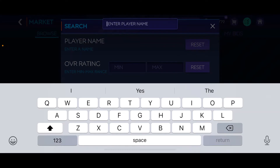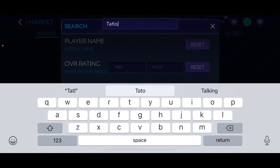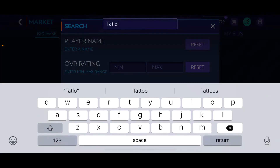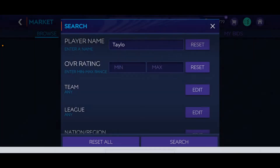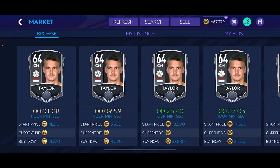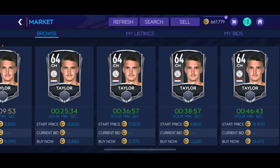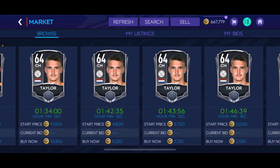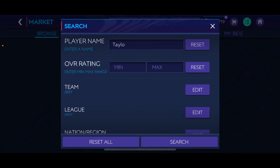On the right side of the center mid is gonna be Taylor, also from Netherlands. There you have him — 64 Taylor. You're gonna want to level him all the way to 81 rated. You can snipe him for about 20,000 coins, or even as low as 5,000 — he's practically a giveaway.